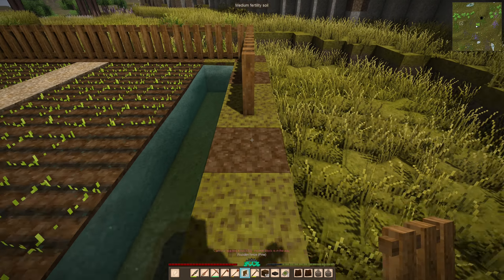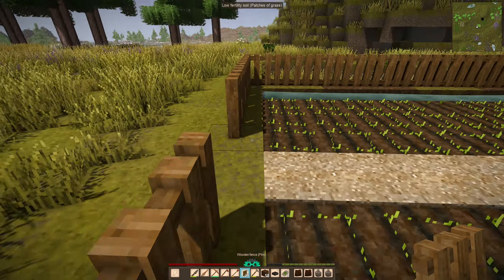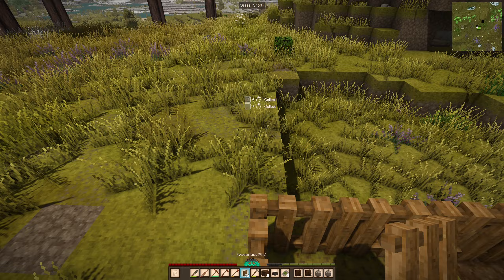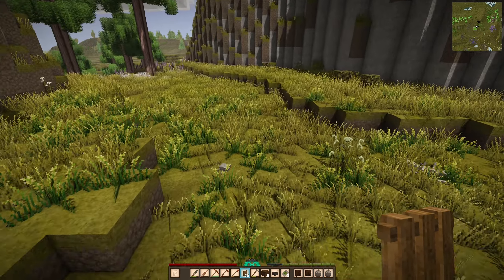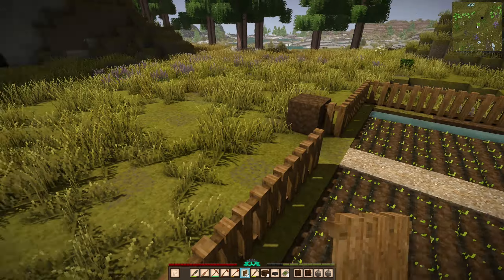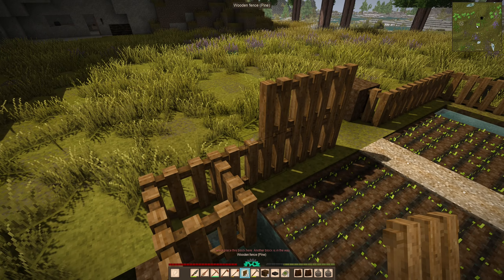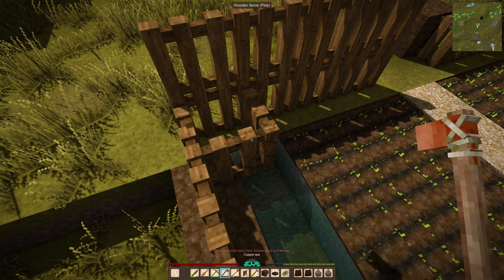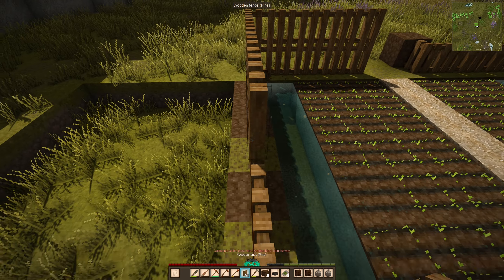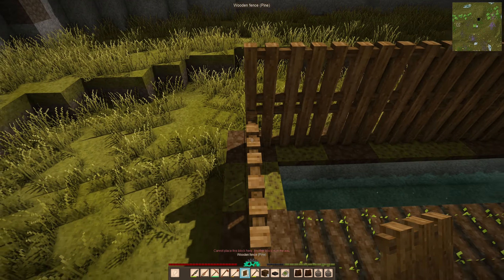I could also make a moat around it and then rabbits would basically fall into the moat. I need to make this two blocks high to be effective. Let me jump on top and get around. Actually let's make it two high just to be on the safe side. We don't have enough fencing anyway, so we'll need to make a few more.